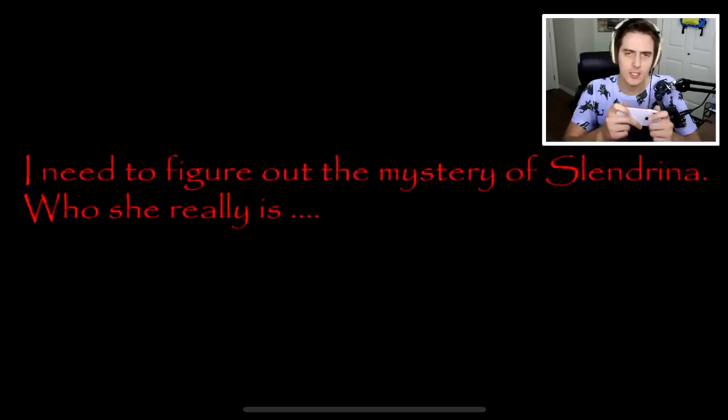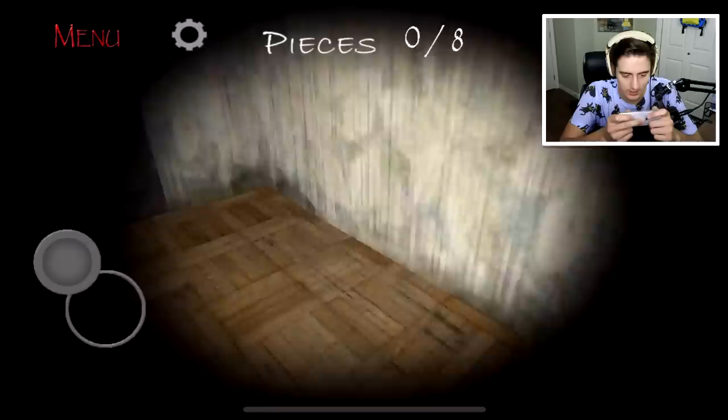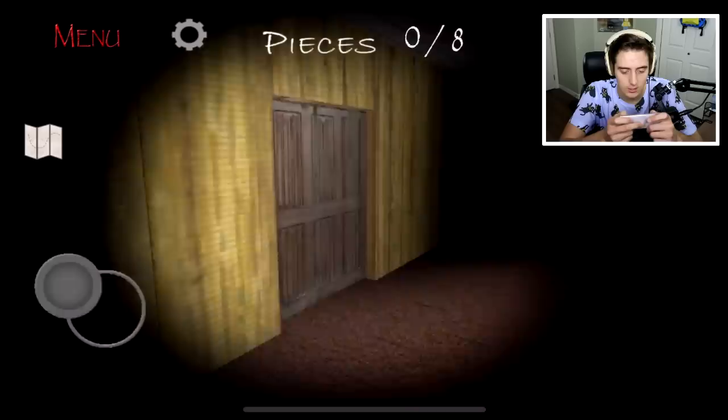Okay guys, attempt number two. It looks like you don't get five days to do this - you just got to do it in one run. We need to search the exact same things now. We got to open this, find eight pieces, put them in there, and it opens up the key cabinet. Essentially we just got to get through the house.